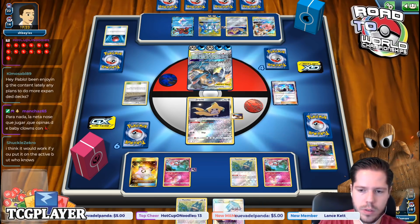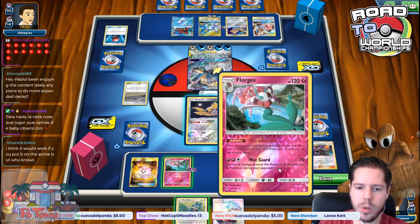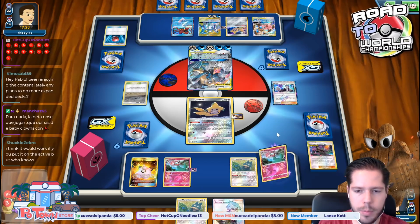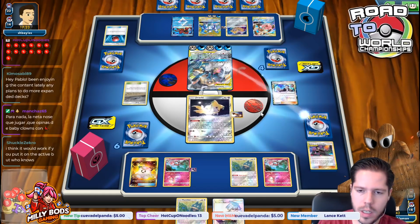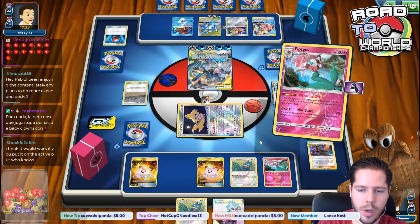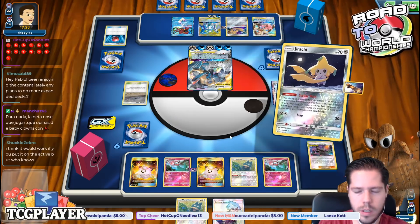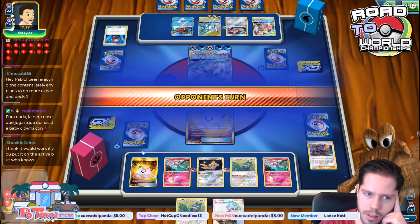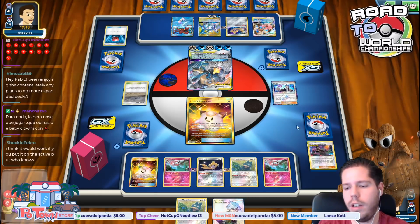Discard the top three. Making sure I don't lose Lusamine is important. I use Wanderous Gift — I'm looking to put a Doll on top so Jirachi can grab it with Stellar Wish. Then I grab the Doll, bench it to protect from Volcanion, use Wanderous Gift again, then retreat and Snack Search. As long as I recycle this, eventually I'll flip enough heads to use Bellelba and Brycen-Man forever and ever until I deck my opponent out.